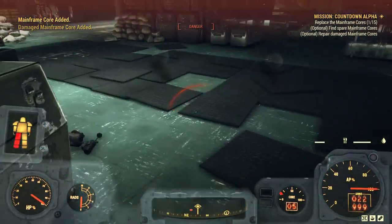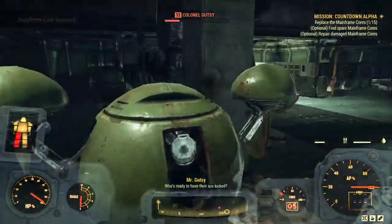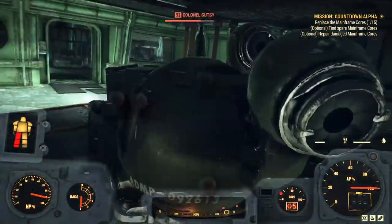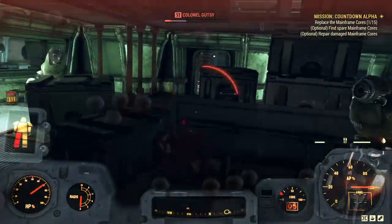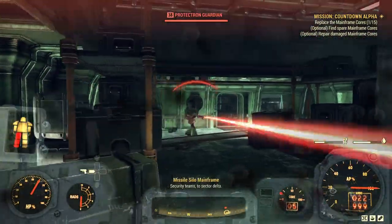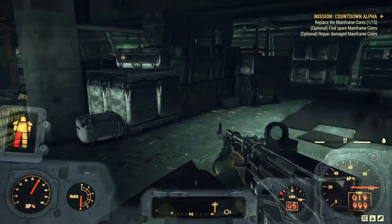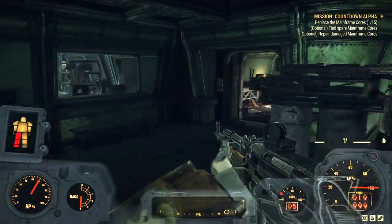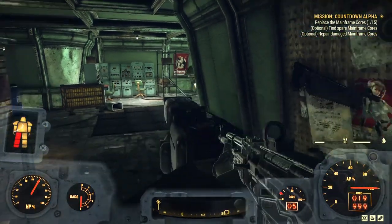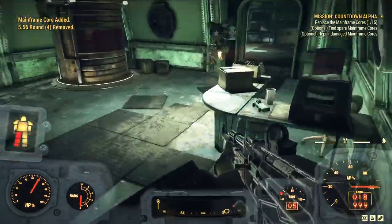There's a Mr. Gutsy — pop. I'm trying to clear these out before I continue, because to use a tinker's bench to repair anything I need to get out of my power armor and I don't want enemies shooting me in the back while I'm stuck in the animation. Looking around as I go to see if I can spot any more mainframe cores. Another enemy — he didn't care that I was here at first, now he does. Mainframe core — there's another one, fantastic.